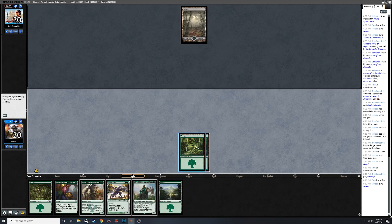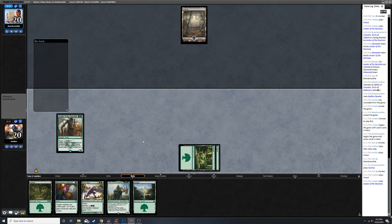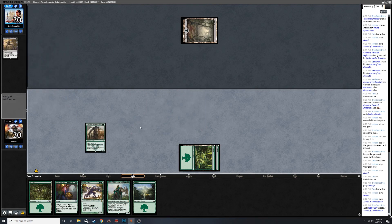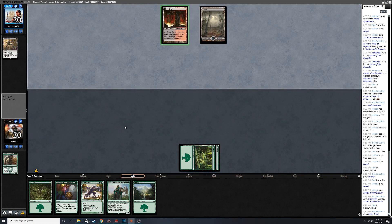So we play an Avatar - it's gonna die most likely, but if it doesn't that's not that bad. Fatal push. Yep, there's a lot of good removal in Pioneer.